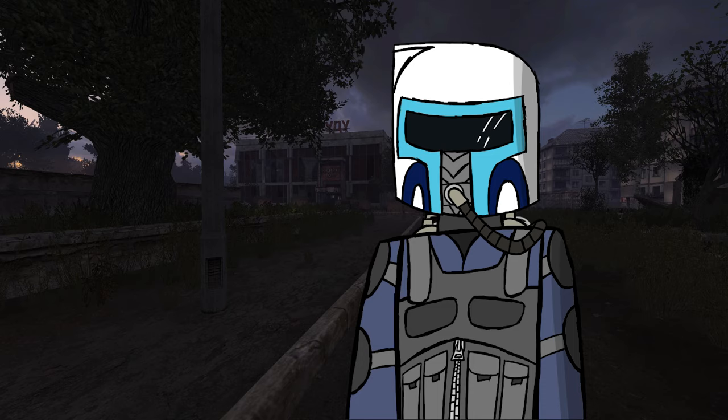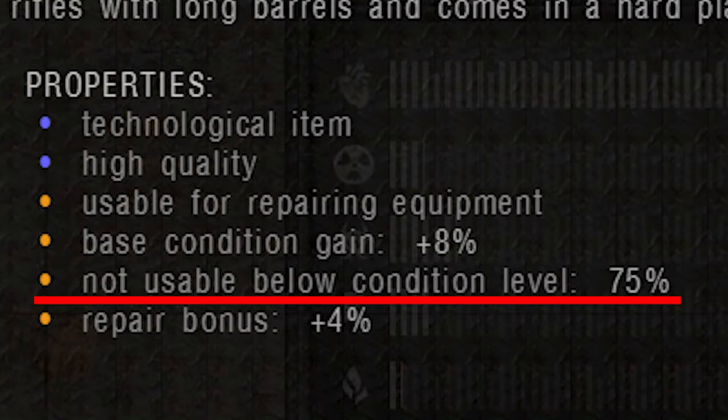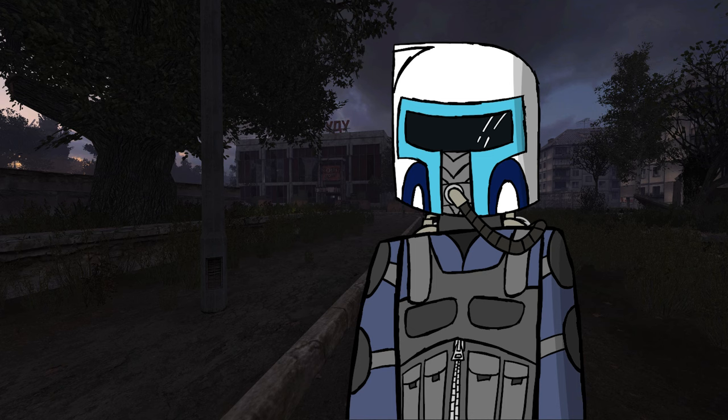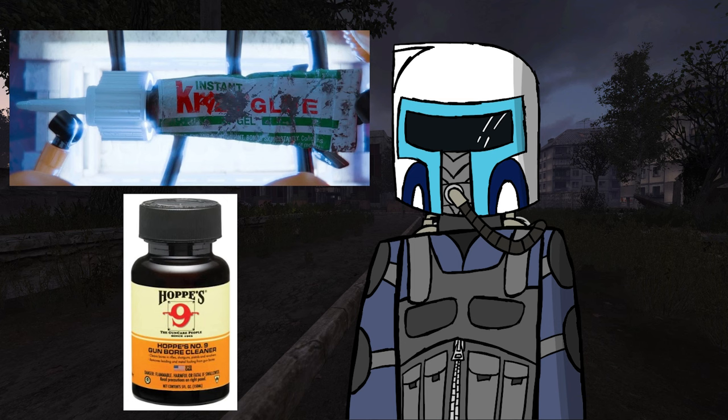Take note, different items require different repair kits. On top of this, repair tools have a 'not usable below condition level' property, which means that any item below that percentage can't be repaired by simple maintenance items like glue tubes or gun oil, and instead require more complex repair kits.